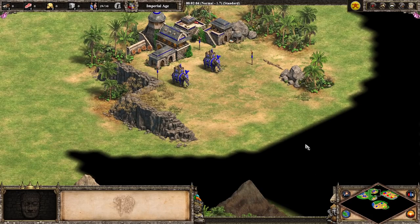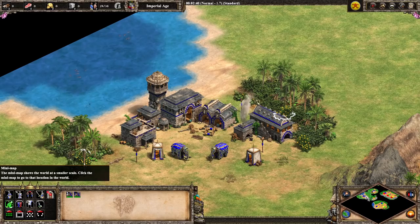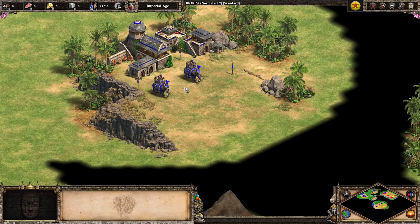Hey guys, it's Orn Lu, and with the Dynasties of India expansion almost upon us, I thought it would be helpful to go through all of the new units associated with this DLC and break down their strengths, their weaknesses, their stats, what benefits they get from upgrades or civ bonuses. We're going to start with the two regional units, the Elephant Archer and the Armored Elephant, each getting their own video. Then I'll do one video on each of the new civs — the Hindustani unique units, the Bengali unique unit, the Dravidian unique units, etc.